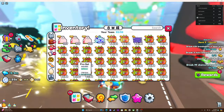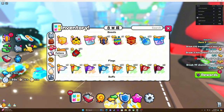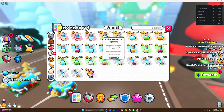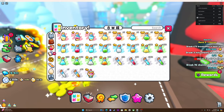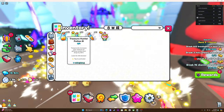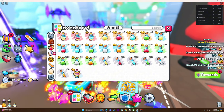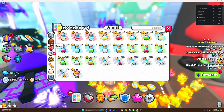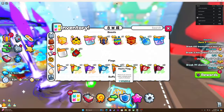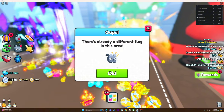I would recommend having the Treasure Hunter potions on because that actually helps a ton. You're just going to use all the Treasure Hunter potions you have. I would also recommend the Hasty Flag because it's just really cheap and it's a great option for anything.